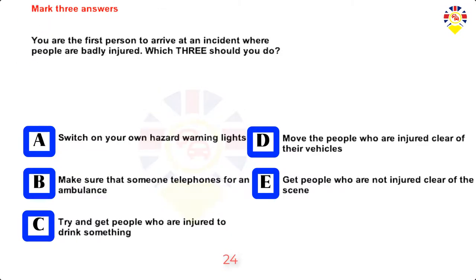Mark three answers. You are the first person to arrive at an incident where people are badly injured. Which three should you do? Switch on your own hazard warning lights, make sure that someone telephones for an ambulance, try and get people who are injured to drink something, move people who are injured clear of their vehicles, or get people who are not injured clear of the scene. Answers: Switch on your own hazard warning lights, make sure that someone telephones for an ambulance, get people who are not injured clear of the scene.